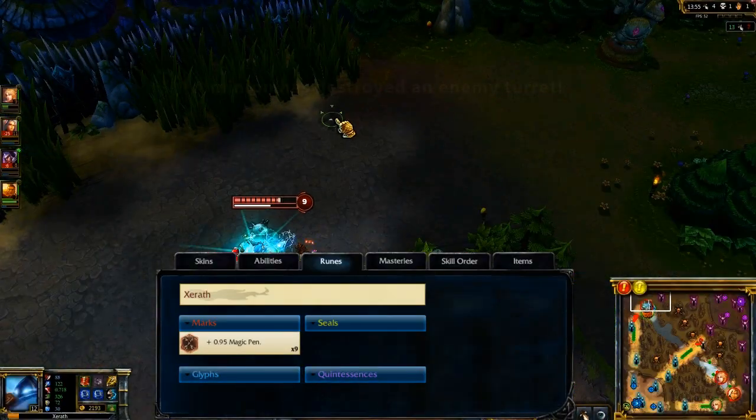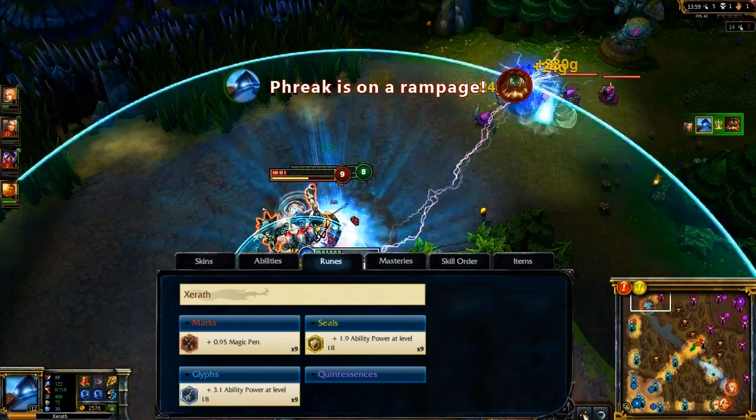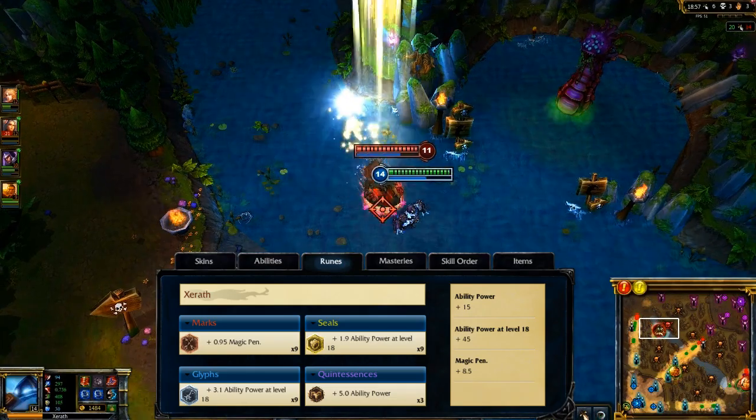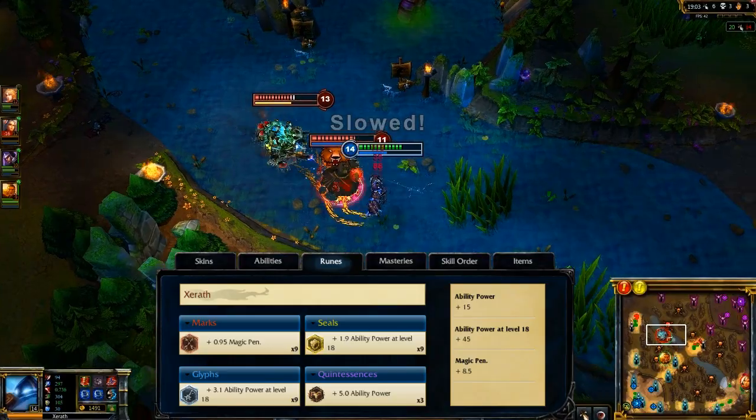For runes, I take Magic Penetration Marks, Ability Power per Level Seals, Ability Power per Level Glyphs, and Flat Ability Power Quintessences. This setup is aimed at giving me early lane dominance using Arcanopulse to push around my opponent, while also scaling me into late game with lots of ability power.